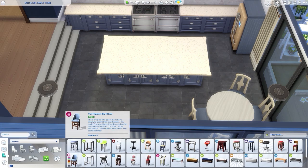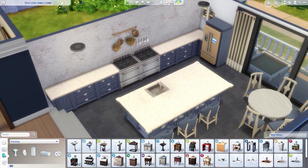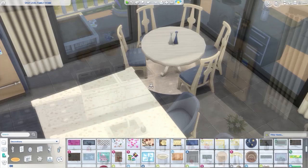The only bad thing about split-level houses is when you do screenshots — you can see the difference in height of the foundation and it screws with the illusion a bit. You have to pull the camera really far down, otherwise there's no ceiling. I hope they eventually let us do this properly instead of having to use workarounds.